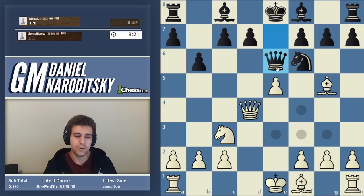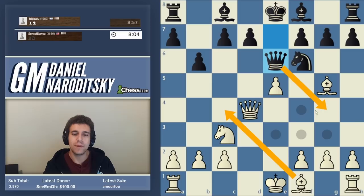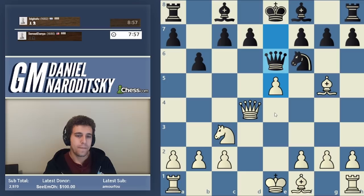Queen e6 — our opponent is totally off their rocker. Bishop c4, and there's a funny move queen g4. Even then we could trade queens and go knight d5, and then black can't defend c7 — it's a disaster.